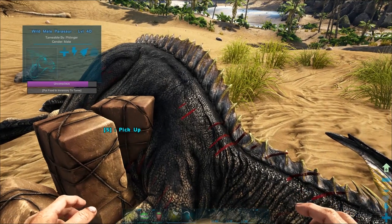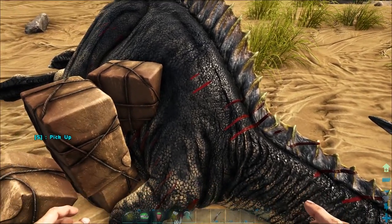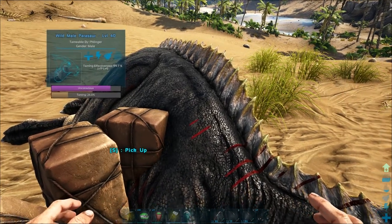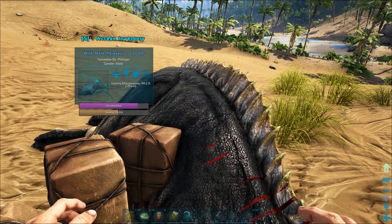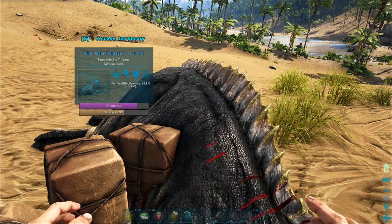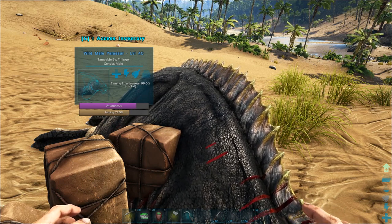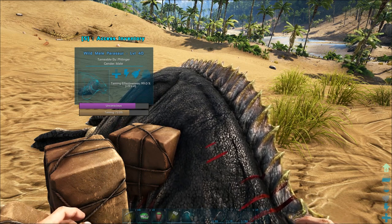We're just going to wait for this guy to eat. He's getting hungry — he's finally recognizing that those mejoberries in his inventory are worth mowing down on. Now that he's doing this, his taming effectiveness and taming speed is going up. Mejoberries don't really lower their taming effectiveness that much — you won't get a perfect tame off mejoberries, but they really won't do too much damage. Later on when you get kibble, if you feel the need to kibble-tame a Parasaur you can do that, but mejoberries just work so well, especially for a Parasaur.